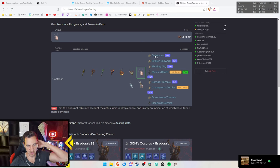You can type in whatever you're searching for - Esedora's Overflowing Cameo, that's the one we searched for. Then it shows you the dungeons where this can actually drop. These are all the dungeons where this item can drop.